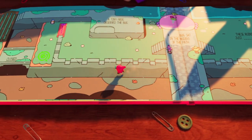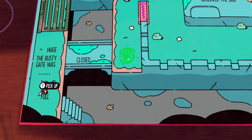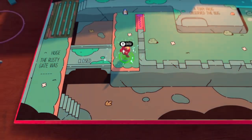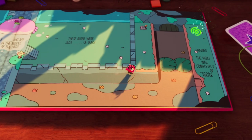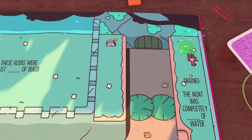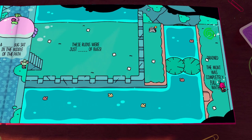For all of that gameplay variety, The Plucky Squire is an adventure and puzzle game at heart. The core mechanic involves changing the words to the story so that it affects the surroundings. This task often requires Jot to exit the storybook to collect new tools to manipulate the story, such as by turning back the pages to retrieve items from earlier in the plot. It's a narratively interesting approach that also gives the player a lot of creative, intuitive ways to tackle the game.